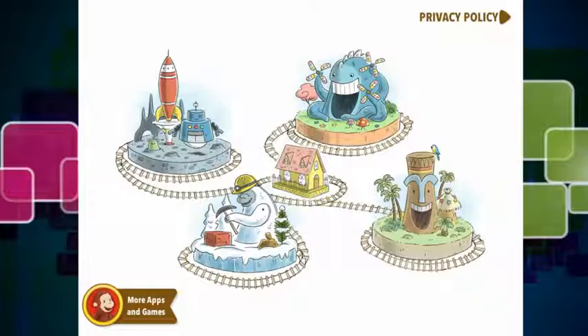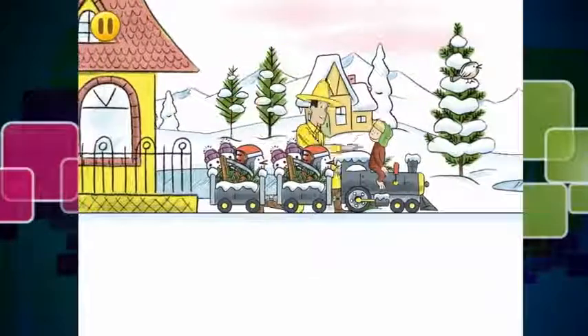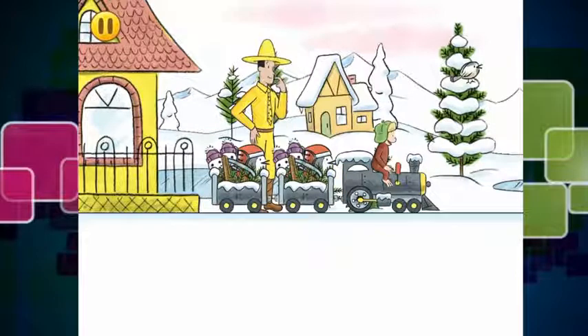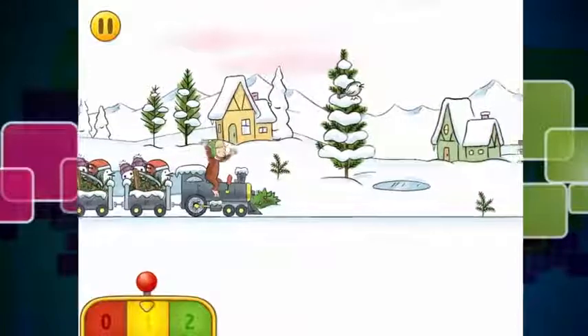This looks fun — it's some kind of snow level which looks awesome. I wonder what we have to do on this one. The in-game cutscene says: 'Look George, they're building a new theme park. See this little train filled with supplies for the builders? You can sit on the train until the driver comes — be a good little monkey while we wait.' I don't think George is going to be a good little monkey because he is ready to rock and roll. Sorry, man in the yellow hat!